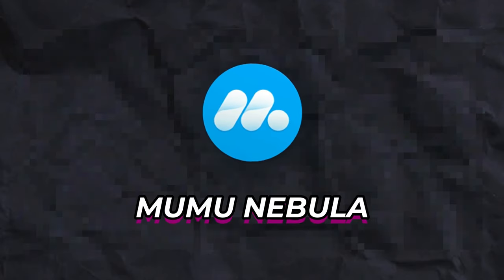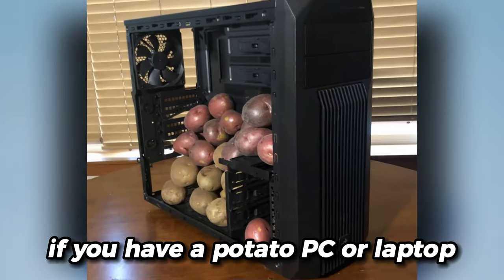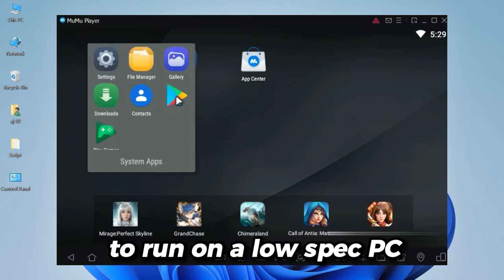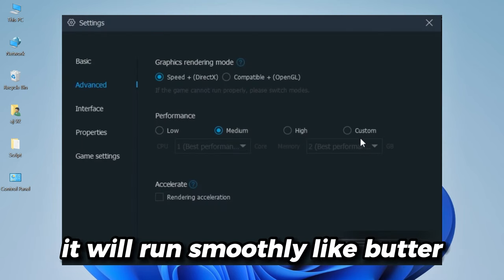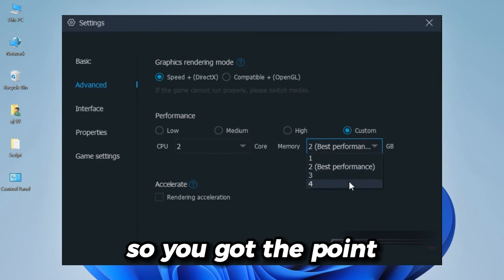Let's start with the Moo Moo Nebula. This is one of the best Android emulators for low-end PCs. If you have a potato PC or laptop, you should try this out. This emulator is designed to run on a low-spec PC. Even if you have 1GB RAM, it will run smoothly like butter. You don't need to turn on virtualization — you can still run this Android emulator.